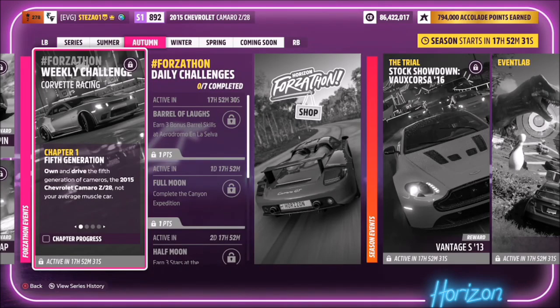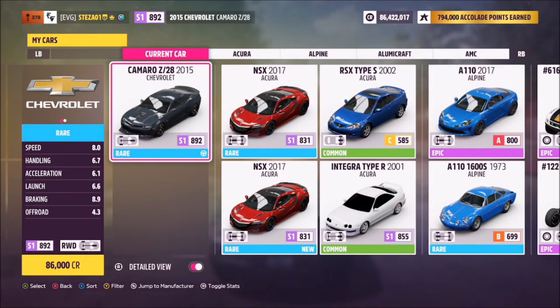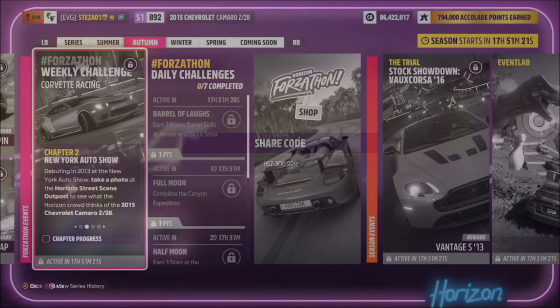Hello and welcome back to the channel. This week's Forzathon guide is called Corvette Racing, which wants you to own and drive the 2015 Chevrolet Camaro Z28. The car will set you back 86,000 credits from the auto show, or you can pick one up cheaper in the auction house. I've also created a tune for you to use — the Forzathon share code is 16730929 — and that should help you out, although you won't need it for the first challenge.